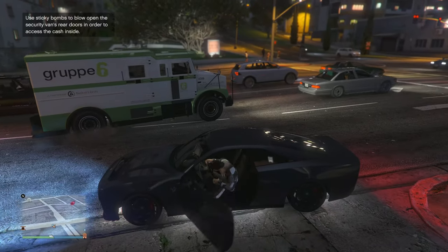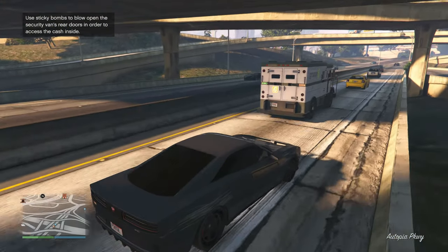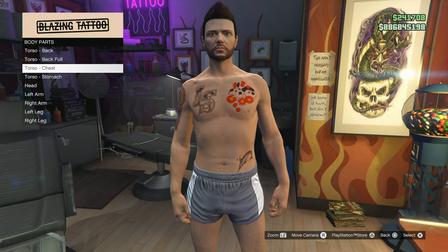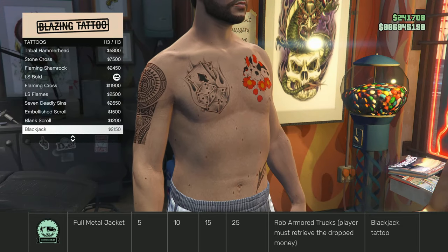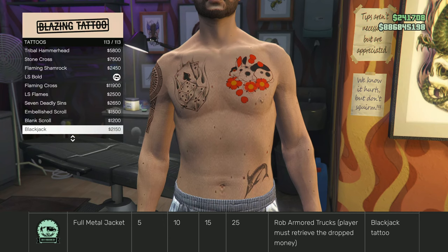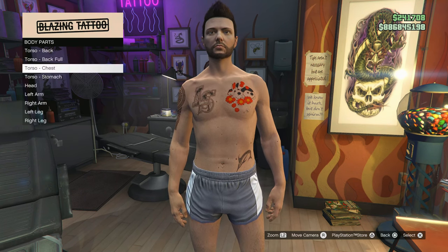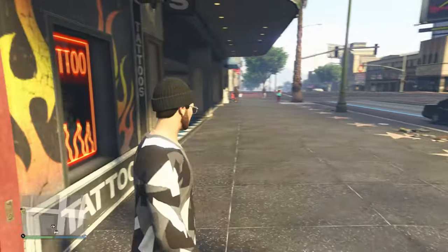Most of these security vans have the original white and green look, however the one I robbed from LSIA appeared to be the color of the van that leaves the Diamond Casino and Resort. It really would have been cool if they brought back the Full Metal Jacket award — where you progress by robbing armored trucks and earning the Blackjack tattoo after 25 robberies. Maybe there'll be a chance for it in the future.